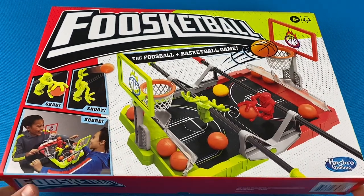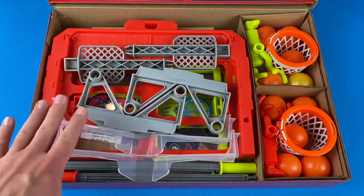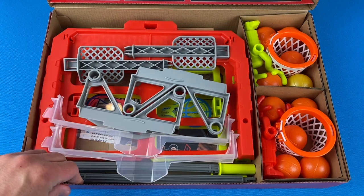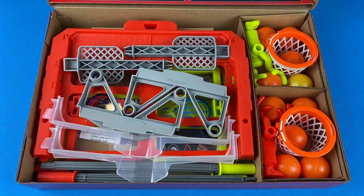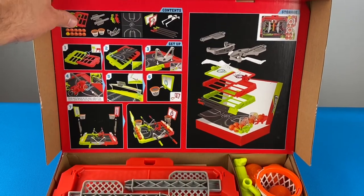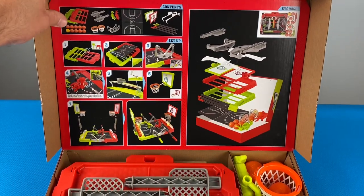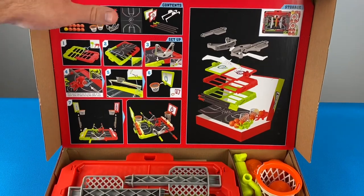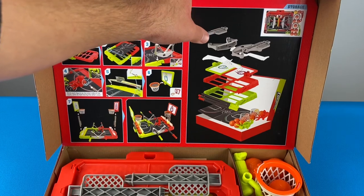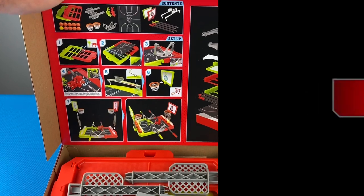Let's open up Fooskiball. You will see that everything is nicely flat-packed. This is the first time opening the box, so I have not yet put this together, but you can see how everything is going to be stored. Hasbro does a really nice job putting everything you need to know right on the underside of the lid — the contents, directions for putting the unit together, and how to store it, showing the layers and top view. I think that's pretty slick.